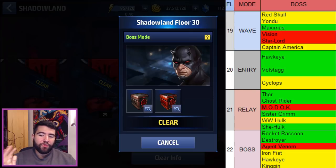Floor 20 is three entries and it's always the same three — you get to choose. I usually choose the Volstagg one because it gives double gold, but it is quite difficult because of Odin and Loki. The Cyclops one is a little harder because it's the X-Men. The Hawkeye one might be the easiest overall. But overall, Stage 20 is not so bad in comparison to what comes next.